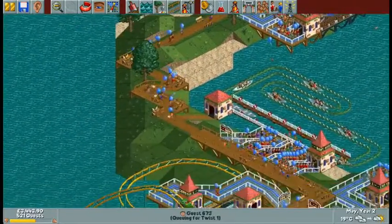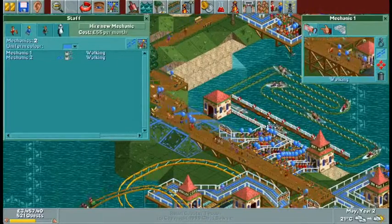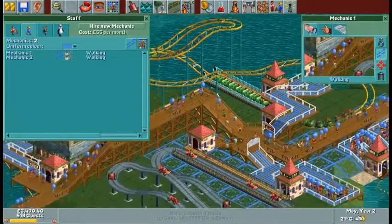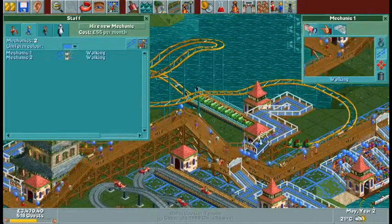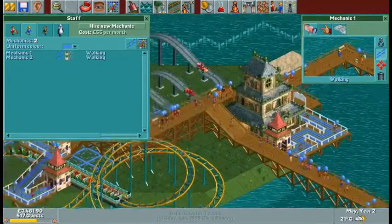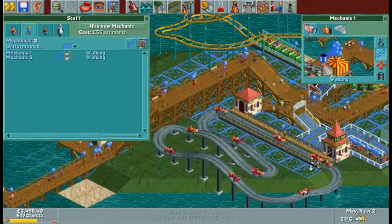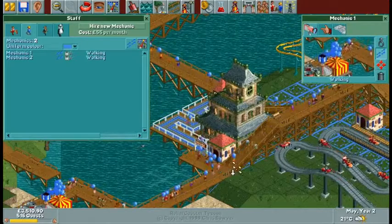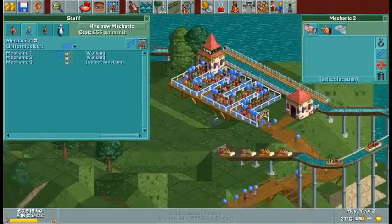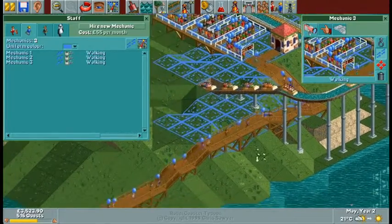We'll get our first mechanic for the boat ride area, and pop him in for the car hire area too, giving him roller coaster and haunted house rides to cover. We should have another mechanic for the rides around there. People are probably less likely to vandalize if there's more entertainment, so we should add some more entertainment.